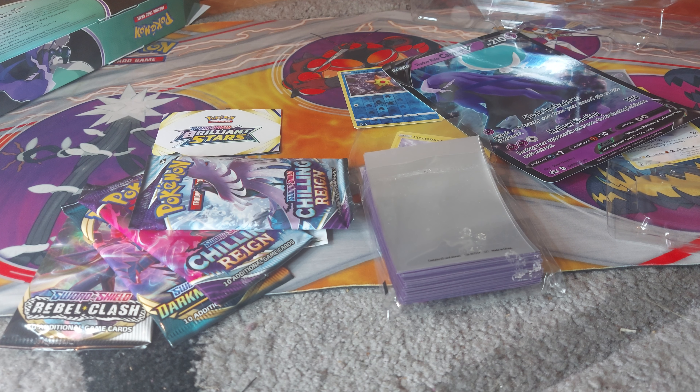Welcome back to another episode of G&G News. This is part 2 of the Shadow Rider Calyrex V Box opening. In the first video we opened up the box, showed the two promo cards, sleeved up the promo card, and gave away the code card as well — so whoever claimed that, big shout out to you.